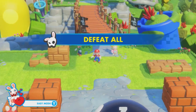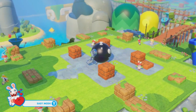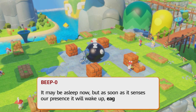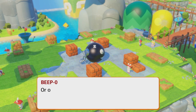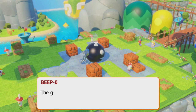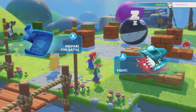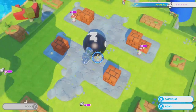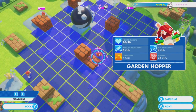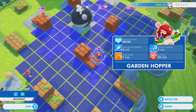Uh-oh. It's the scary dog — the scary dog from Miyamoto's childhood. If my readings are accurate, that's a Chain Chomp. It may be asleep now, but as soon as it senses our presence it will wake up, eager to bite us. A chain chomp doesn't discriminate — it'll just zero in on the closest target. The good news is the Chain Chomp will only charge once we have completed our turn. So we can run through its area, but we don't want to stop in its area.